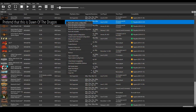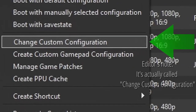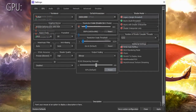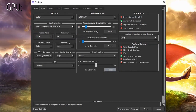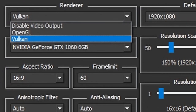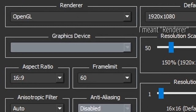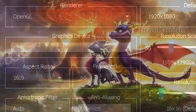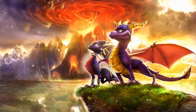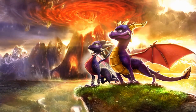For RPCS3, right-click on Dawn of the Dragon in the program and go to Properties. After that, just copy these settings. If the game doesn't load, changing the video driver might fix the issue. If your PC runs hot and loud and you experience lag, try reducing some settings or play the PS2 version if your computer can't handle this version of the game.